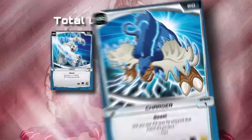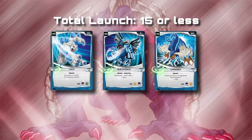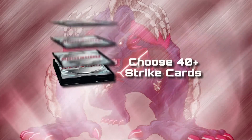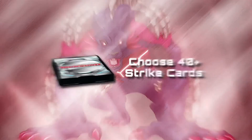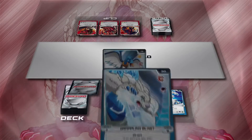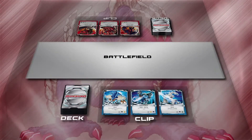To play, choose 3 Monsoonos whose launch numbers can't add up to more than 15. Then choose 40 or more Strike Cards — this is your Strike Deck. Put your Monsoonos on the table in your clip, shuffle your deck, and leave space for the battlefield. Draw 5 cards from your Strike Deck and flip a coin to see who goes first. You're ready for battle.